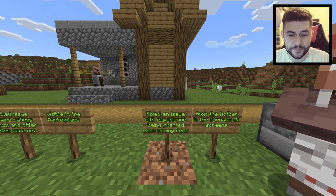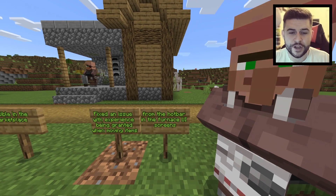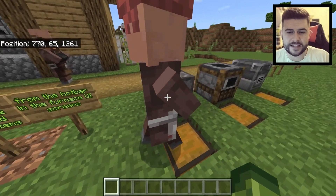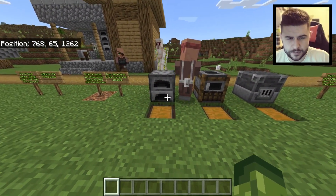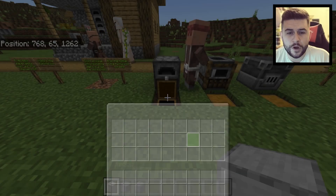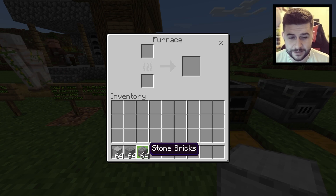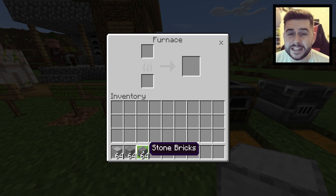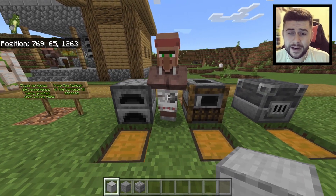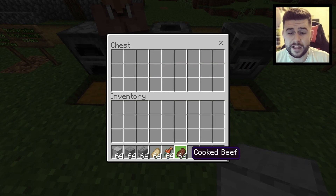Fixed an issue with experience being granted when moving items from the hotbar in the furnace UI screens. This was the most broken bug Bedrock has ever seen. Basically, if you opened a furnace, smoker, or blast furnace and moved your items into it, it would give you XP as if you just melted 64 of those items. It started to become quite extreme when players were using stacks of 64 food variations.